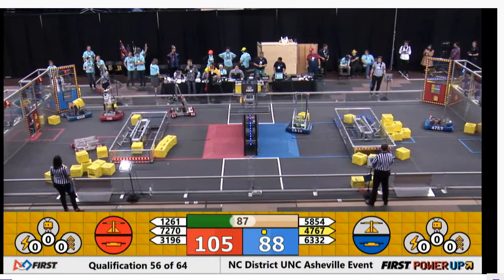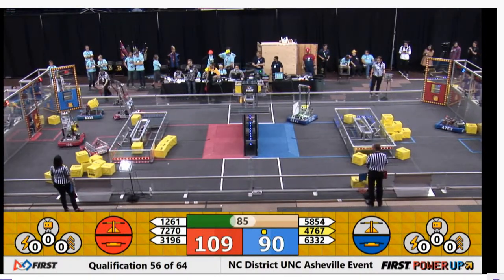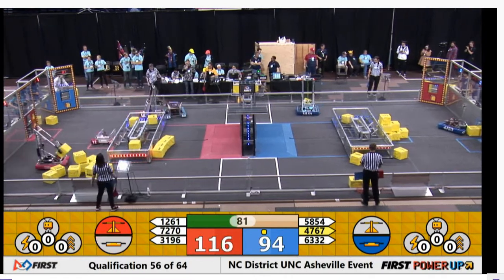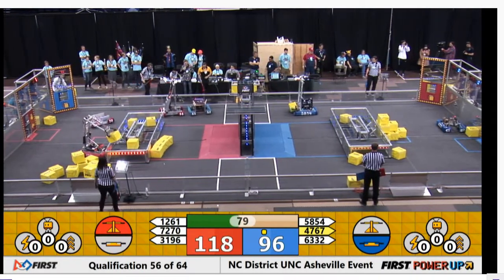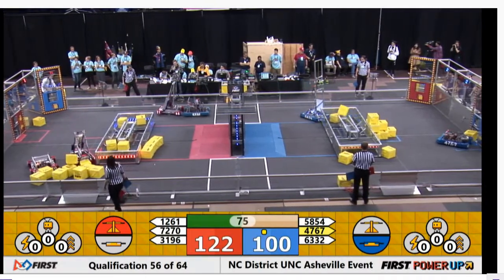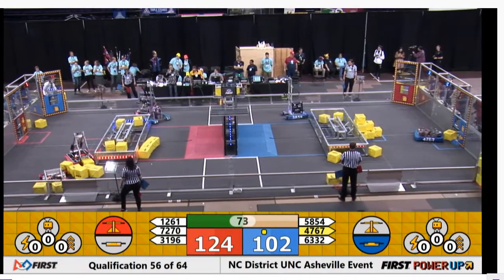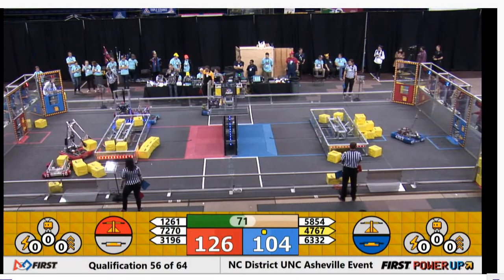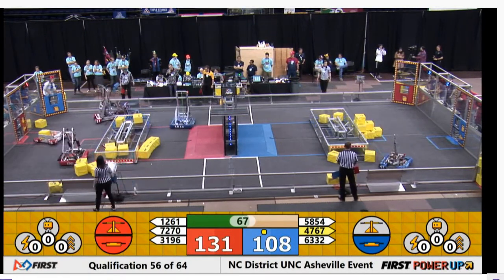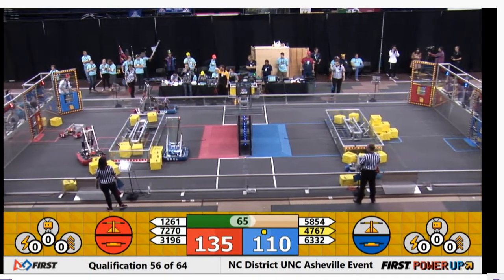12-61 moving up to their exchange zone on the Red Alliance side. And 63-32, Bull City, playing some good defense here, as they've temporarily stopped the Red Alliance from gaining points from their switch. But 12-61, the Yawg, moving quickly to correct that.